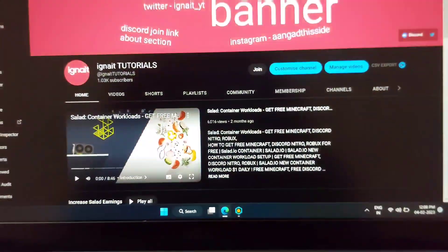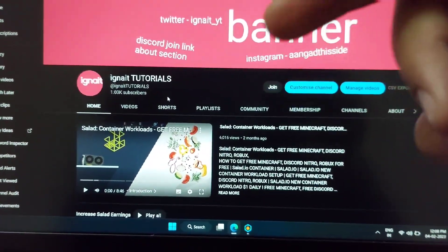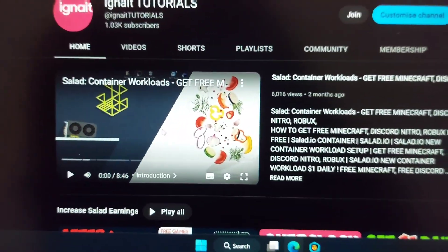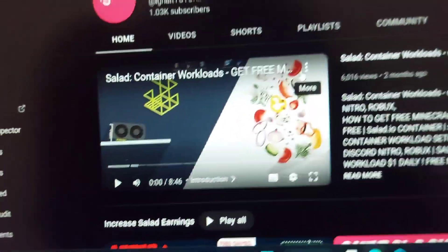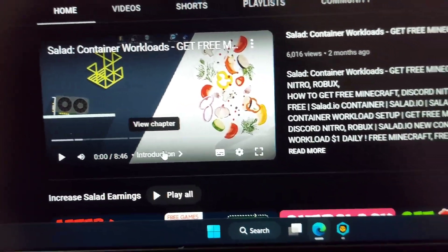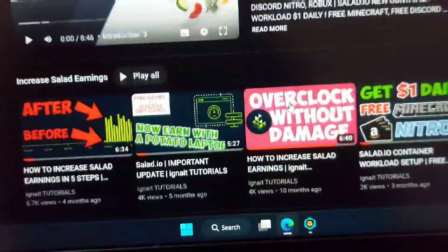I have made a detailed step-by-step video for the setup of the new Salad workload. When you click on my channel icon from this video, you will go to my channel's homepage, which is youtube.com/igniteTutorials. I have pinned a video — 'Salad container workloads: get free Minecraft, Discord Nitro, and all that' — and it also has timestamps. It is an 8 minute 46 second video with multiple timestamps.